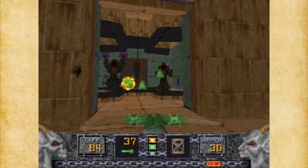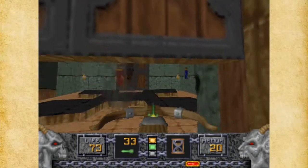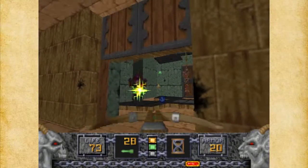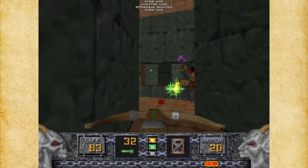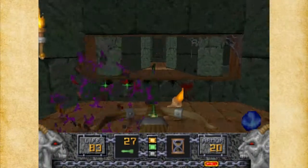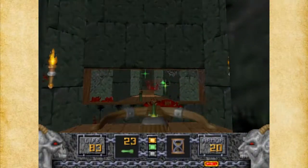There's an area up here we need to take care of — a couple of Disciples. Nothing big. If we can just manage to survive, we will survive. I'm glad these guys can't teleport like Wizzrobes. There we go.